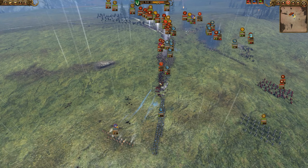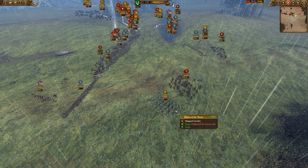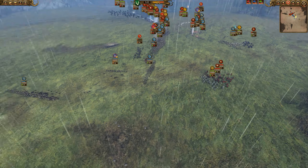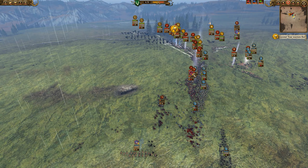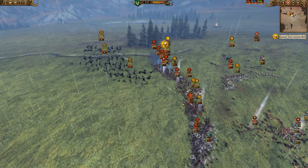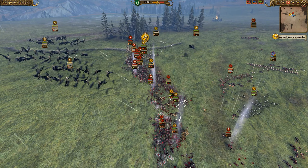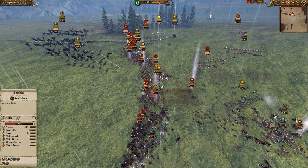We've got the Skolder Guard over here doing some really good damage to the Chaos Warriors. The Skolder Guard — very nice flanking — just going down the line on these Chaos Warriors. Back here, we're dealing with these Forsaken because Forsaken are really good at tearing up my Eternal Guard. I really want the Eternal Guard to hold and give support to the Treekin, so I'm trying to take the Forsaken out right now.